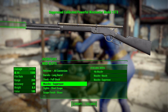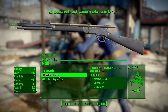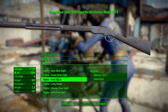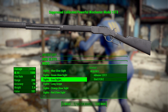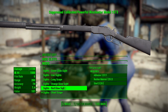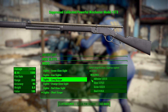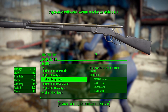For the stock category we've got either a full or short stock. In the muzzle category we've got nothing, a muzzle brake to help with shot recoil, or a suppressor if you want to be a sneakier character. In the sights category, the vast majority of options are modifications to the standard iron sight — we can change it to have a blue, green, orange, or red glow. We also have two more historic scopes: a short scope or a long scope, and I always love those old-timey scopes.